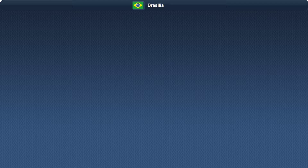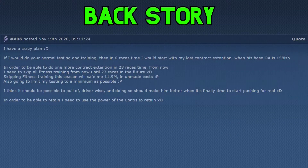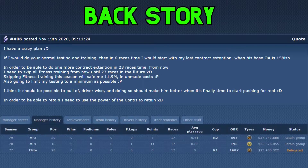First it's time for some backstory. In season 79, I was in my second season back in Master, and I had a driver that if I was training him, he would already be in his last contract season. But I spotted the opportunity that if I didn't train him for a period of 23 races, I could manage another contract extension. Which meant I didn't need to spend any money on driver training like fitness, saving me about 11-12 million in total. That meant the budget I wasn't using for driver training and testing, I could spend on tyres, so I could afford Contis to retain in Master.